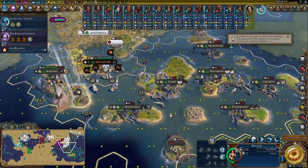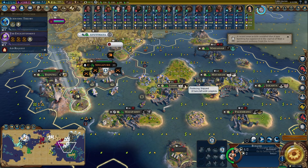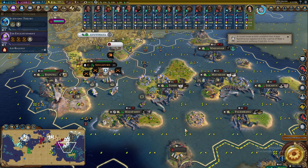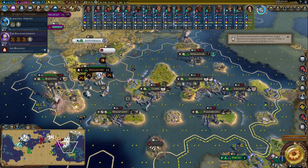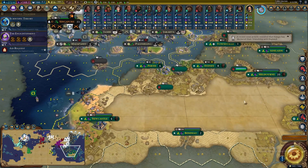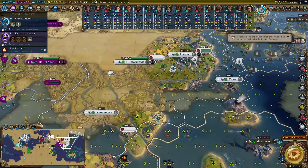My goal down here with Indonesia is to build whatever things these guys were going for before, if it makes sense for me — not temples, but shipyards. We're going to finish off this harbor. I like culture, but other than that I want to get some builders out here, get some mines going, and use this as a staging ground for some more naval units.